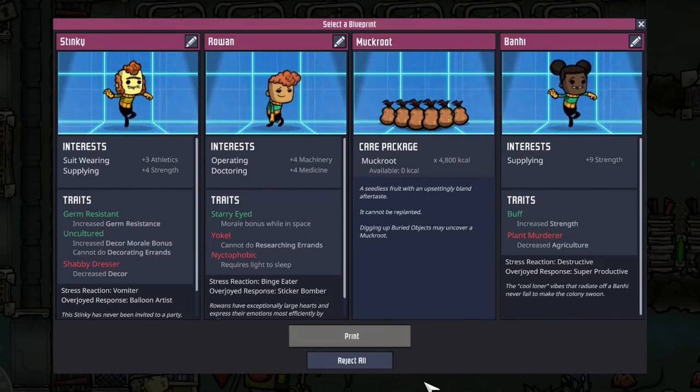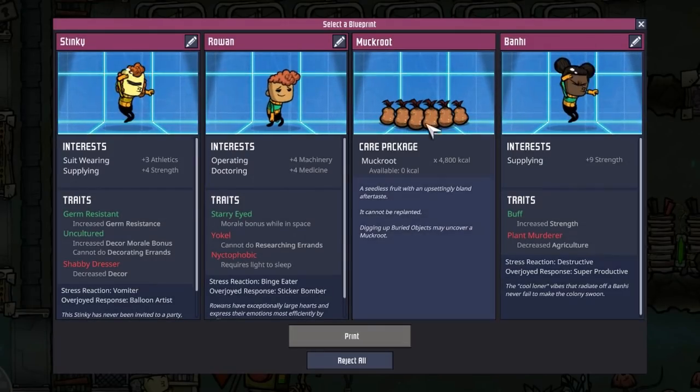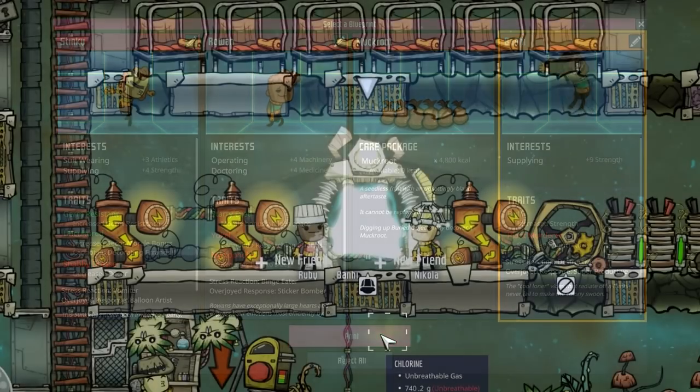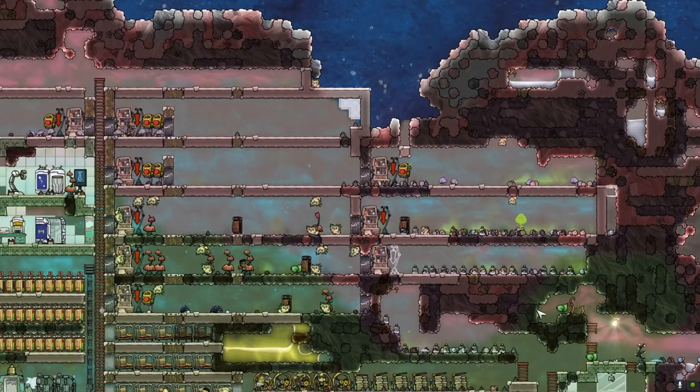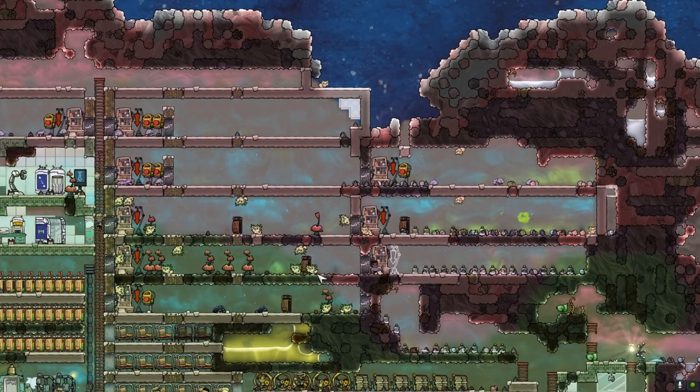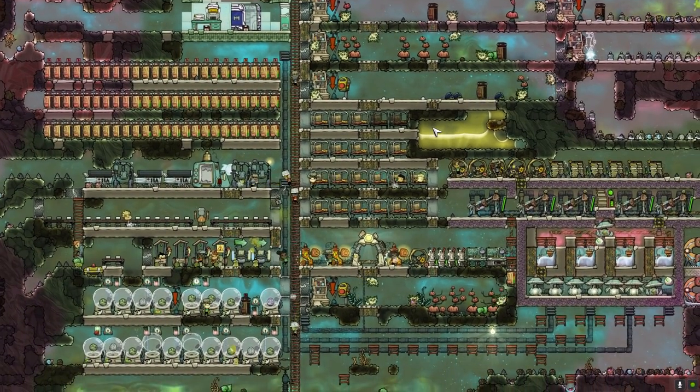We already got a new care package. I think I'm going to go the hard route and take another dupe. Yeah, I'm going to take the strength nine supply buff dupe. Bunny, welcome to the base. Our main priority at the moment is to get our critters to produce more eggs, but we need to take care of some smaller things that are in the way of that.